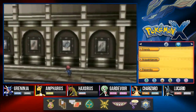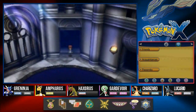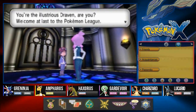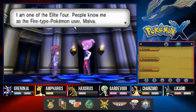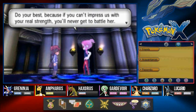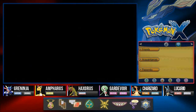We defeated all eight gym leaders and we managed to do a lot. Here we are inside the Pokemon League, and there's going to be an individual waiting for us — that is Malva. She says: 'You're the illustrious Draven, are you? Welcome at last to the Pokemon League. I am one of the Elite Four — people know me as the Fire-type Pokemon user Malva. You'll encounter the four of us, the Elite Four, and our champion. You must defeat the four of us to challenge her. Do your best, because if you can't impress us with your real strength, you'll never get to battle her. But it should be a walk in the park for you — the hero who destroyed the big bad Team Flare.' The hell? What is her problem? Seriously.